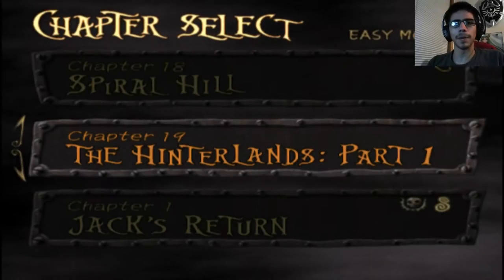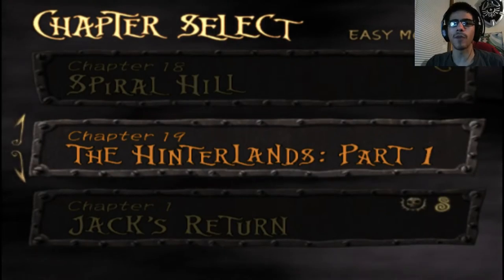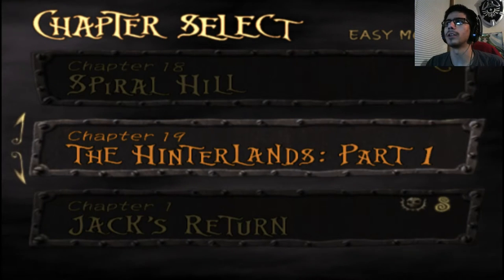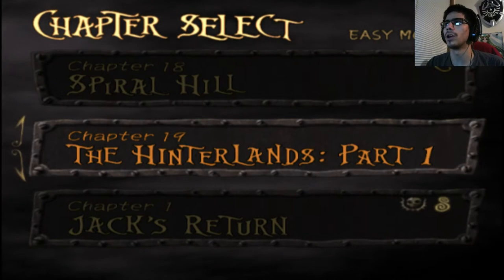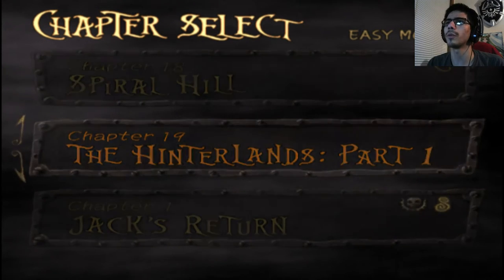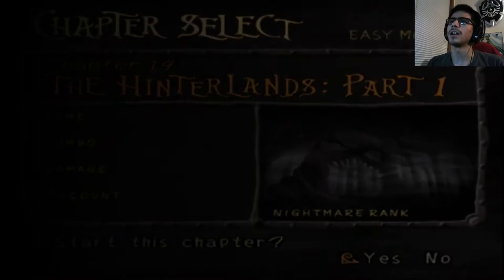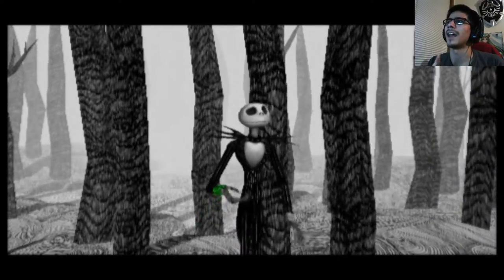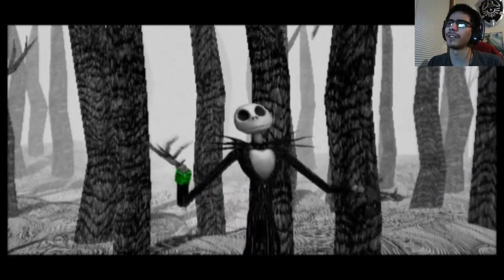Yo, what is up everybody, this is Peter5 keeping the beat with the Nightmare Before Christmas Oogies and Fedge. When we last left off we went up the Spiral Hill, which for some stupid reason was called Horror Hill most of the time. But now comes Chapter 19: The Hinterlands Part 1. I know I've said this a bunch of times so far during this let's play, but this is the most annoying part of the whole game — and I mean it this time. I do mean it and I'm gonna show you guys why.